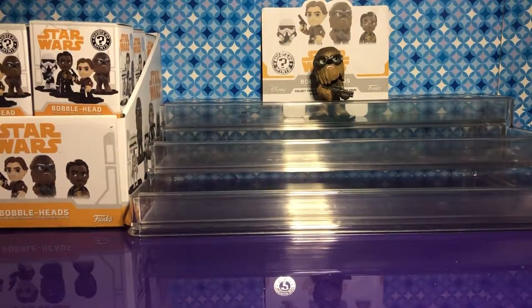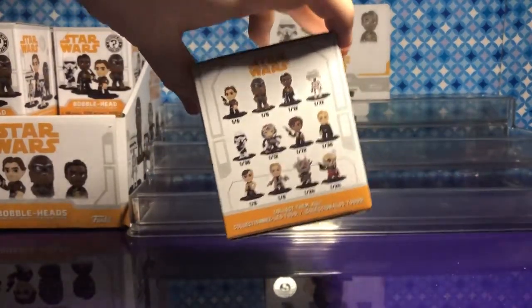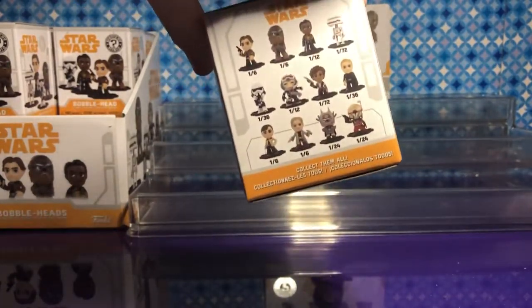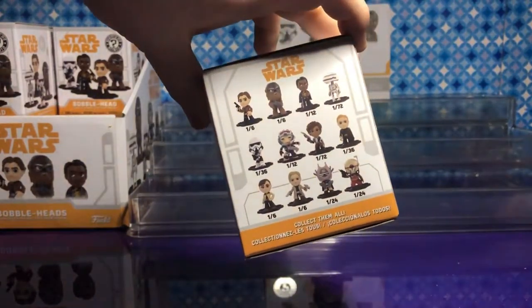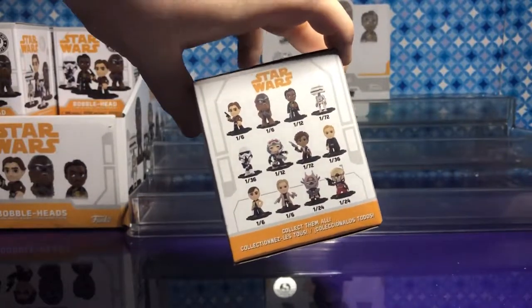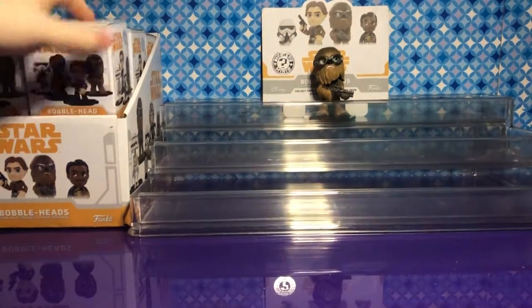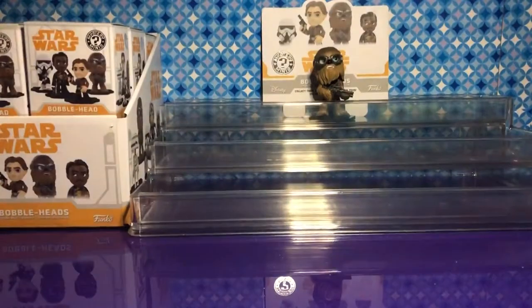So what can we get? Let's look at the box. We have a whole case so we have 12. We can get Han, Chewy, Lando, L3-37, Super Range Trooper, Rio Duran, Val, Dryden Vos, Kira, Tobias Beckett, and Feebles West and one of her troops. That's 12 figures. Some of them are 1-in-12s and 1-in-24s so we'll have to see what happens.